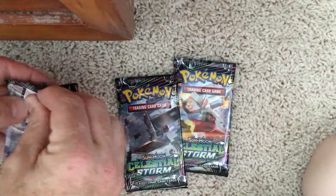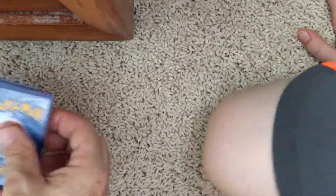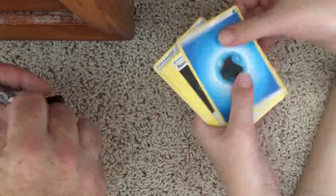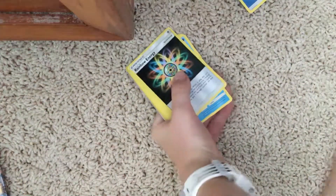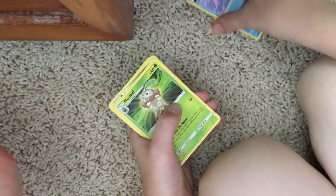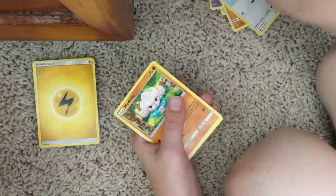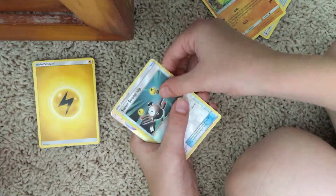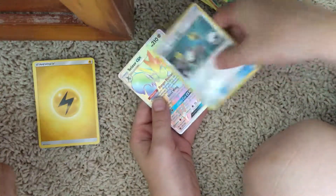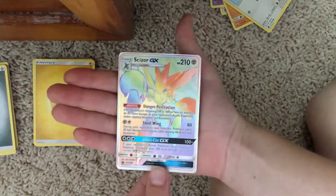I'm gonna open them and hand them to him so he can go through them. We got the usual energy card, a Rainbow Star, Rainbow Energy, Gertibus, Noseley, Beldum, Swink, Balfoy, Swingle, Meditank — and then we got a little Magnumite with the Super Scoop Up, and then we got that GX Rainbow! Nice, that's what that was. That one's really nice, that's a nice card.